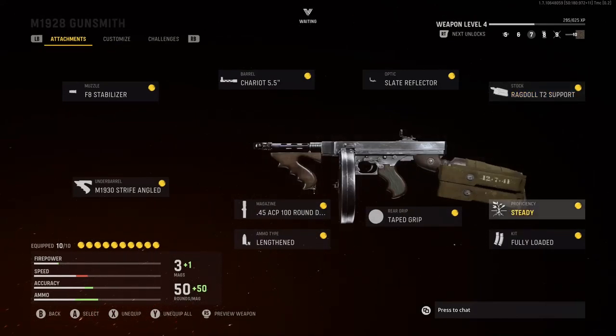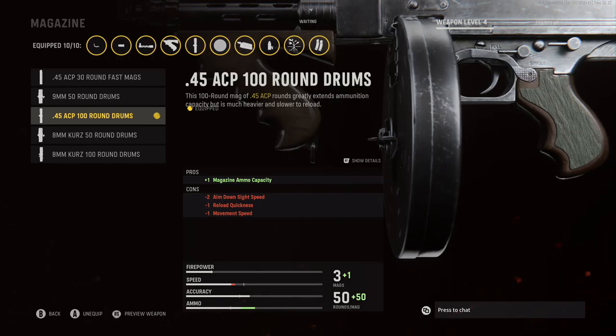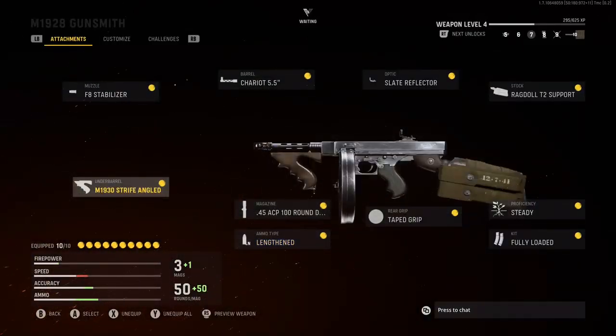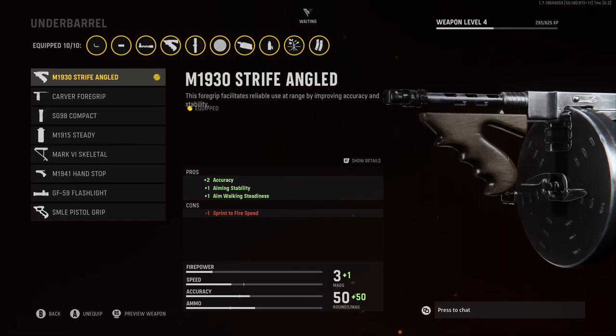For the Stock, I'm going to be rocking the Ragdoll T2 Support for that plus 3 recoil control, plus 3 accuracy, plus 2 recoil recovery, and plus 2 flinch resistance. For the Proficiency, I'm going to be rocking Steady. For the Kit, I'm going to be rocking Fully Loaded. For the Rear Grip, I'm going to be rocking Tape Grip for that plus 3 aiming stability and plus 1 weapon swap quickness. For the Magazine, the 0.45 ACP 100 Round Drum, just so I have more magazine — and honestly, that is the best magazine to run for the M1928.